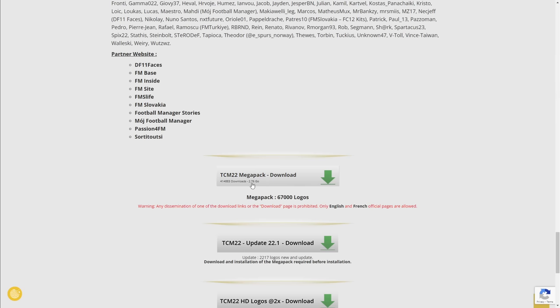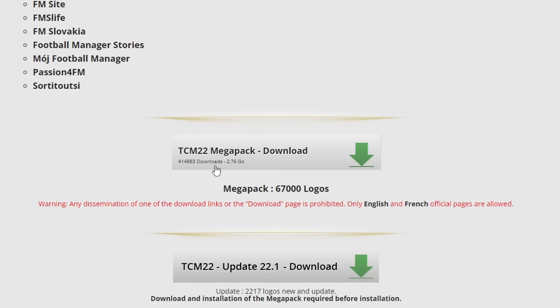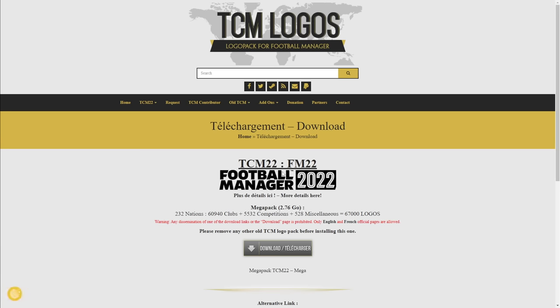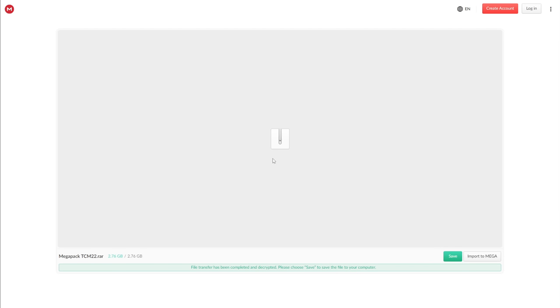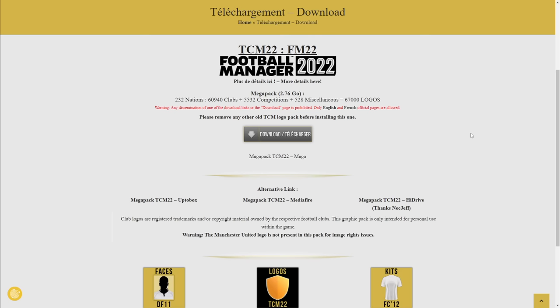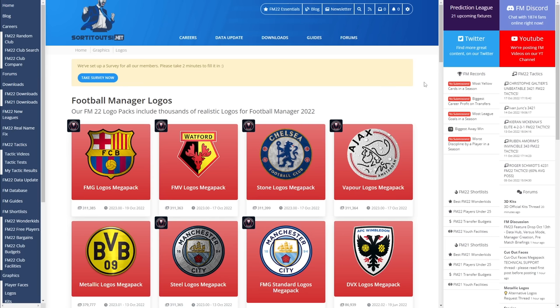Within the logo packs page there is going to be a nice and simple download link. You can see right at the very bottom we have TCM 22 Mega Pack Download - this is a 2.7 gigabyte file. When the update comes out for the 2023 season it'll have some newly updated logos. Click the download button - the main download is available via Mega. If you want to download via Mega you just hit save. I do know some people have issues accessing Mega, so if you want to download it elsewhere there are MediaFire, UpToBox, and also a HiDrive link available on the page too.